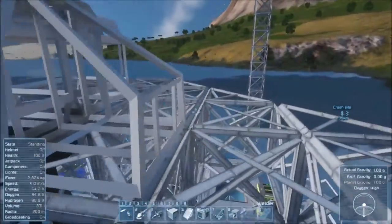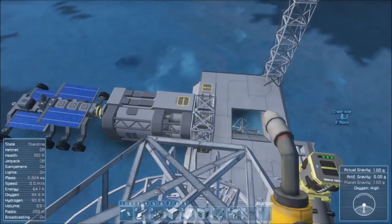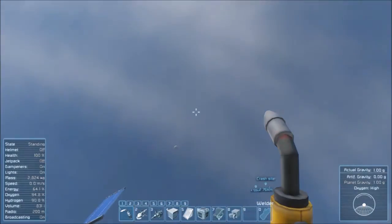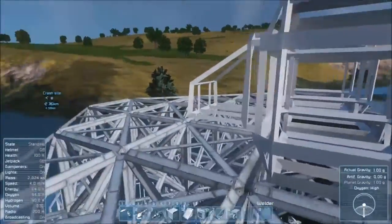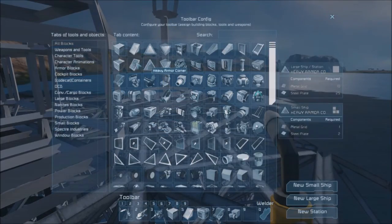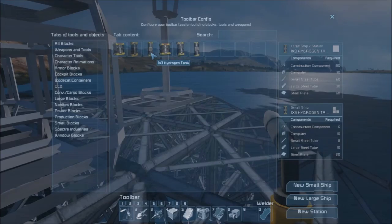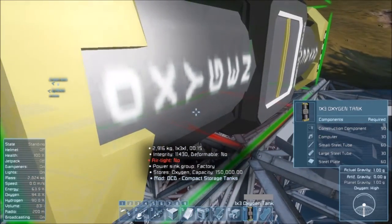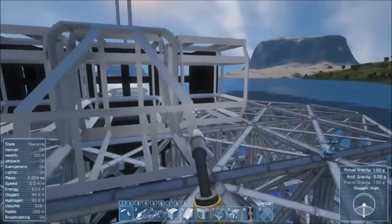I don't see why these containers won't hold the components we need for the basics. Because once we have a refinery and an assembler set up someplace else - either in orbit or on the moon or something like that - then we can continue to build from there. We don't need anything too much more complicated than that. Let's put some oxygen on here.